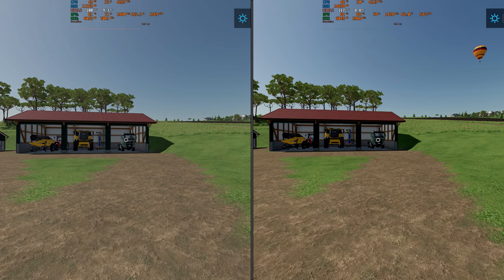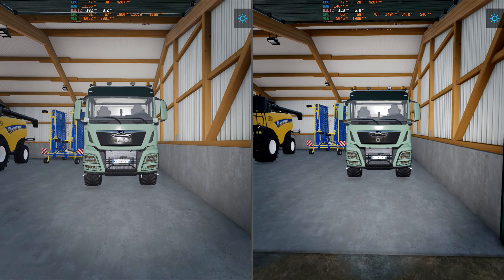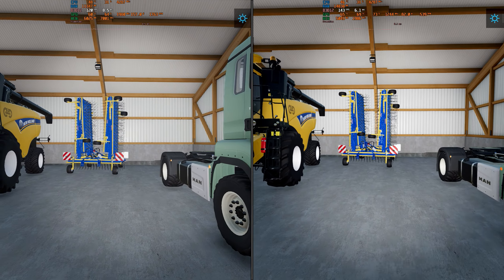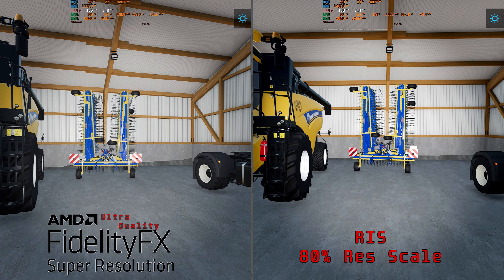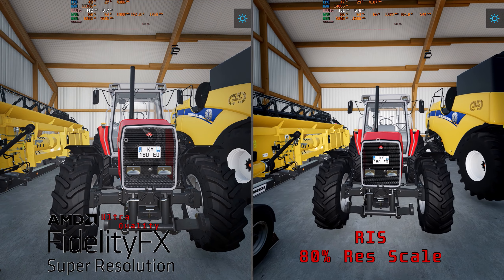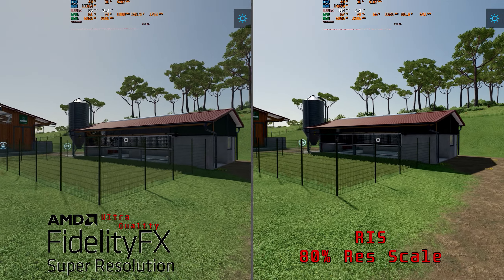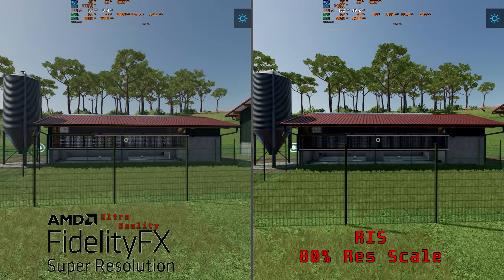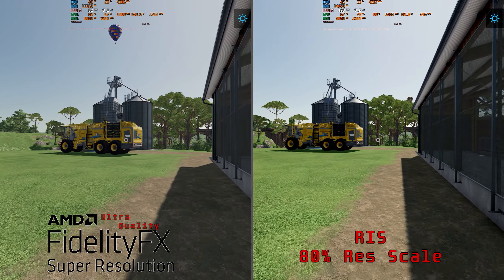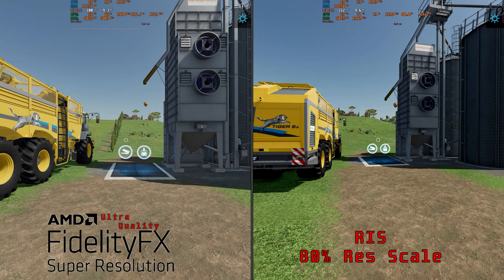Here we have two new competitors. One is FSR 1.0 Ultra Quality and the other is Radeon Image Sharpening with 80% in-game resolution scaling. On the left we have AMD FSR 1.0 Ultra Quality and on the right Radeon Image Sharpening with 80% in-game resolution scaling. The right one looks quite blurry and doesn't look very good. The FSR one looks a lot better but it's not exceptional — it also suffers from some flickering. But it does look a lot better than the Radeon Image Sharpening option.